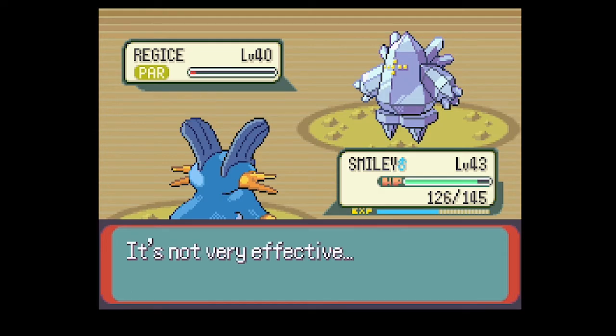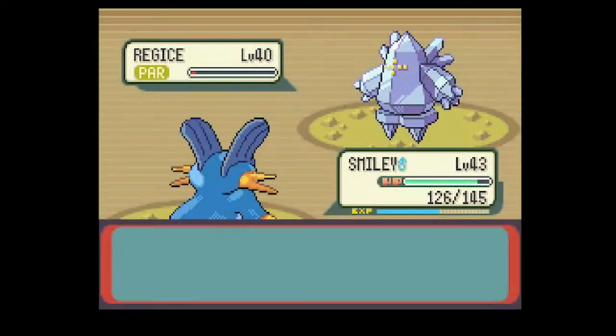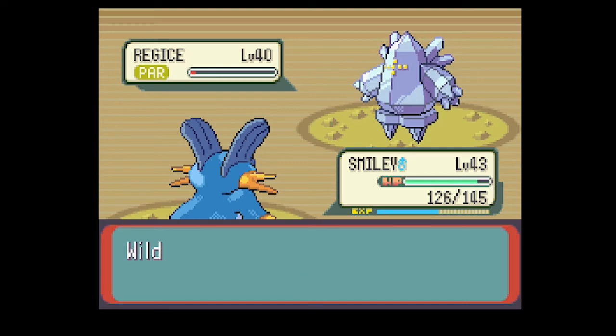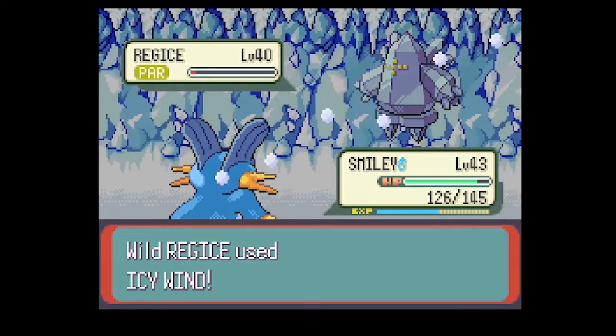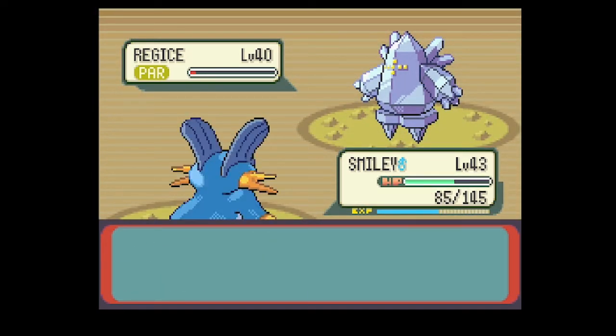So what team did I go with? The Pokemon I decided to use were Skarmory, Raichu, Dodrio, Starmie, Victreebel, and Houndoom — all Pokemon I really wanted to use in Gen 4, because some of those I had used in Fire Red and liked using them.